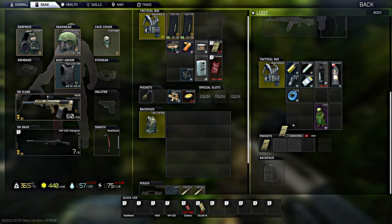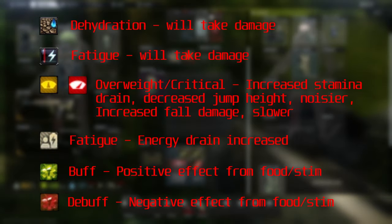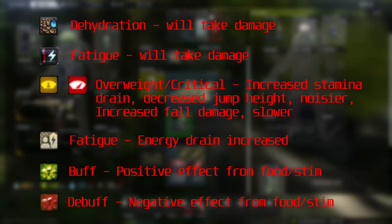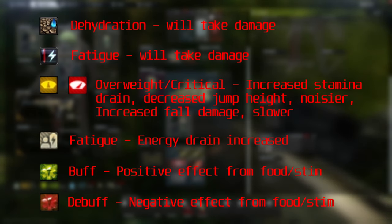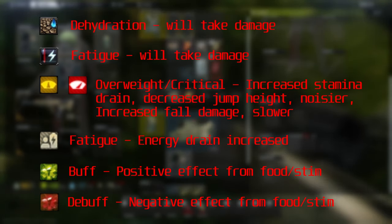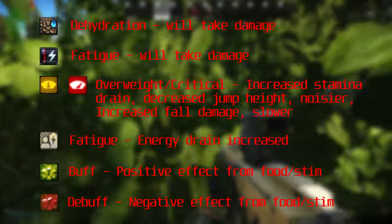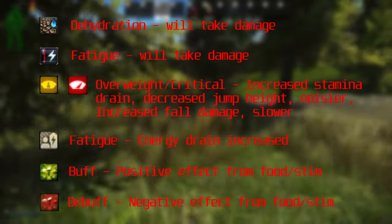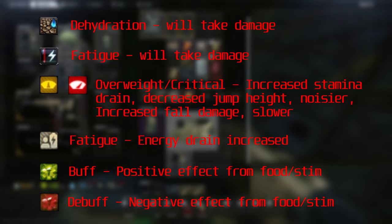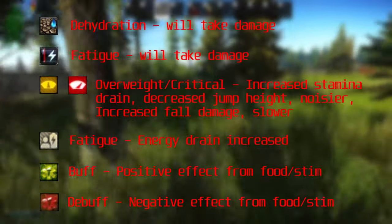A couple more worth noting: dehydration and fatigue both cause you to take damage over time, with fatigue causing slightly more damage than dehydration. You also have overweight and critically overweight statuses, which increase stamina drain, decrease jump height, make your footsteps noisier, increase fall damage, and slow you down. Then there's the fatigue status specifically, which increases your energy drain, and finally buff and debuff — positive and negative side effects from eating food, drinking, or using stims.